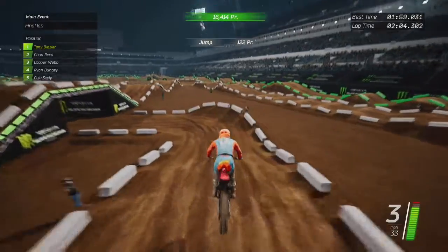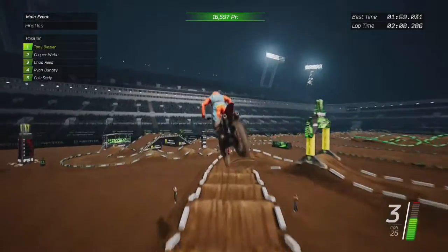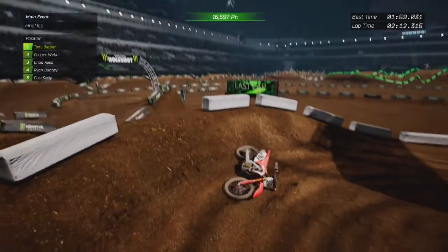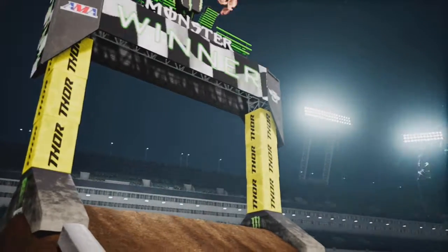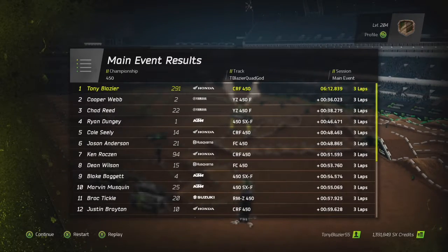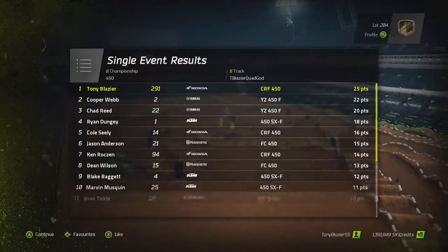Got the quad that time! Up over the tabletop — let's see if we can get it. Going forward, going forward, pinning it — and we're going to get it. I got it, I got it, I got it — whoa! Well, I got it over the part. Beautiful — fitting into a spectacular race. Again, the name of the track is T. Blazer Quad God, this one on the Xbox One. Give it a download, give it a like, and let me know what you think. Peace.